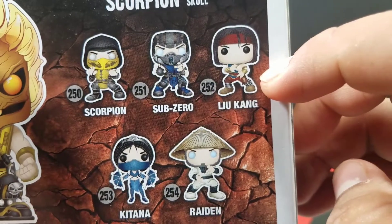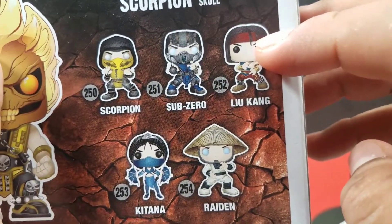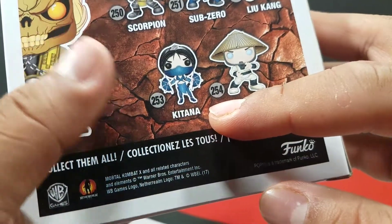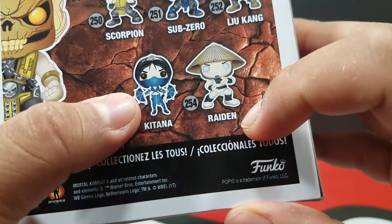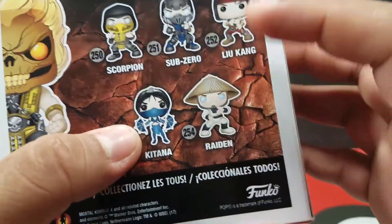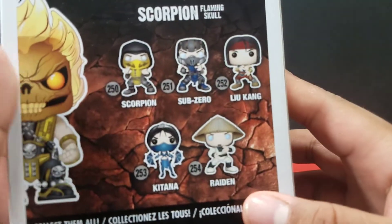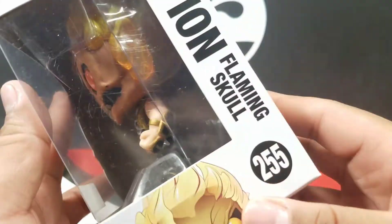Liu Kang is there too — I don't really like this version of him. I'm assuming this is the one from the game; there's a different one I forgot where I've seen it, maybe it's just from the movie. Katana looks so good, they did a great job on her. There's also old-school Raiden — I need to get him, I haven't seen him around in a while. And of course the Scorpion Flaming Skull is down there too.